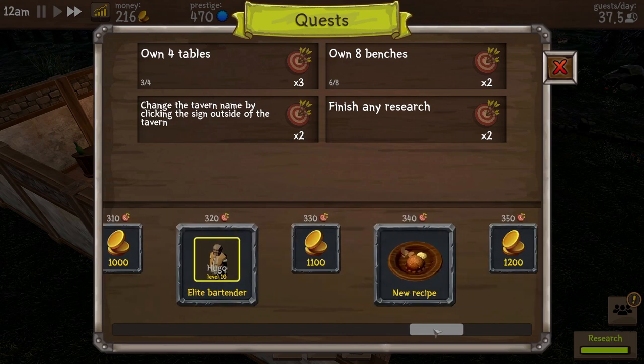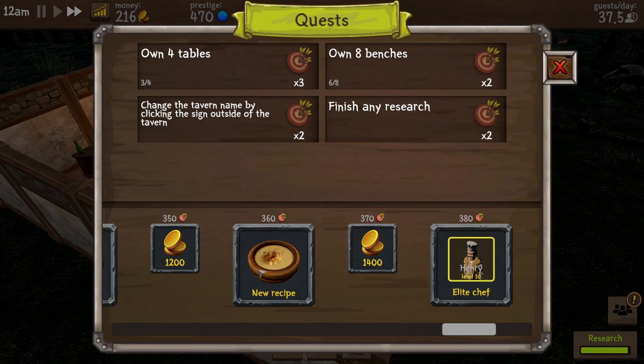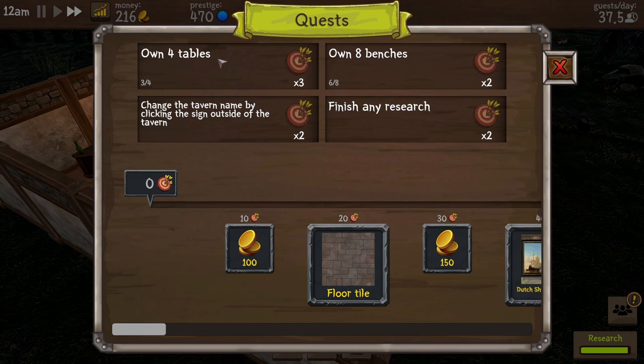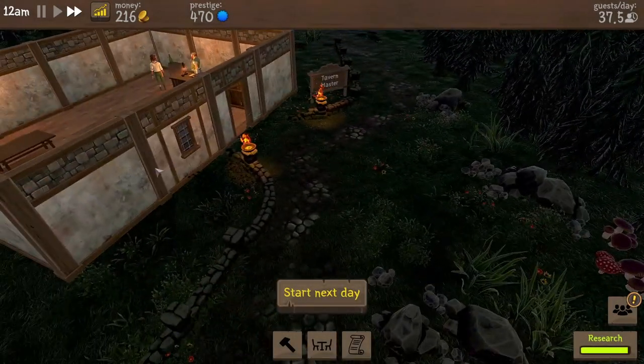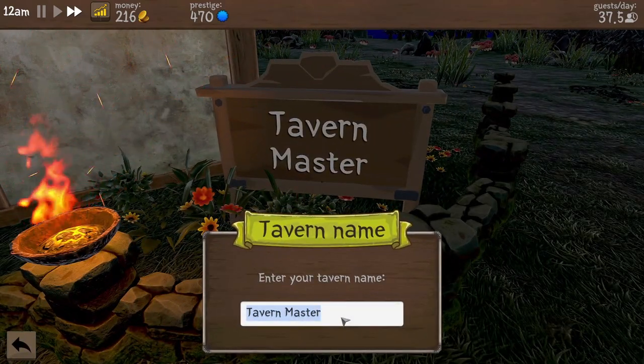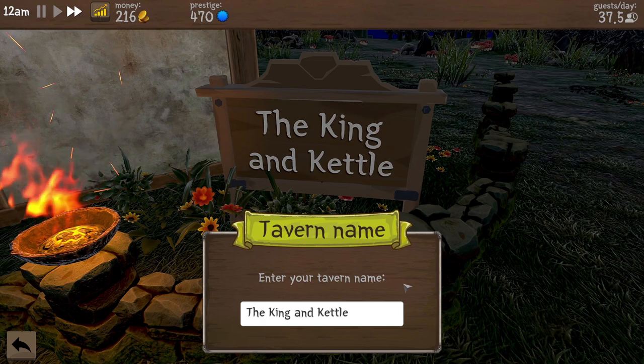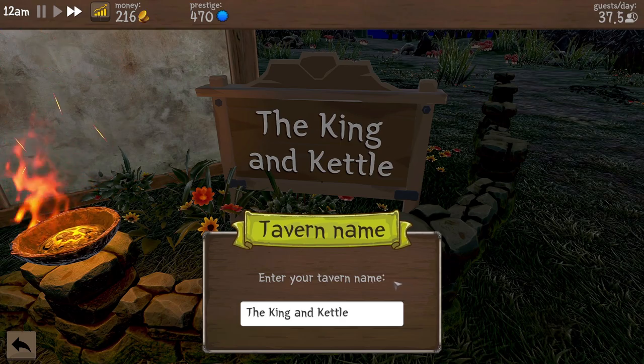Change the tavern name by clicking the sign outside the tavern - what?! We can change the name of the tavern! Let's give this tavern a proper name. There we go: The King and Kettle. Because of course we have to have something tea related - we are serving tea as well as everything else. I mean you can't really see us serving the tea because it's in very small cups, but we are. The king and kettle does sound quite nice - that'll do the job very nicely.